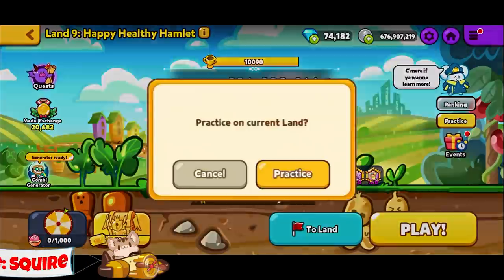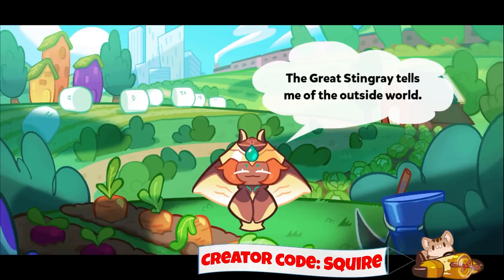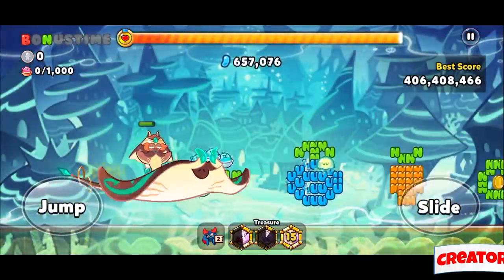Alright, what's up everybody. Let's do a high score run — maybe high score run — with Mokarei and Lobster, the two bestest pals.